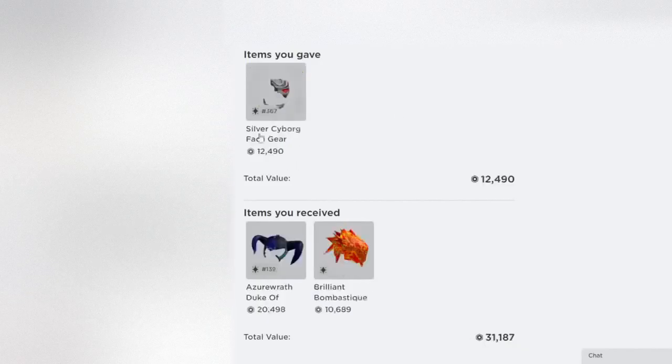Here I have this trade where the Silver Cyborg Face Gear did not end up doing that great. It stayed around the same for the last few years, so it's definitely not the best for trading purposes. But this hair has definitely done pretty well over time, and this Blue Azeroth Duke has also done pretty well over time.